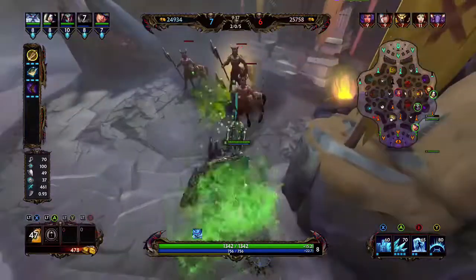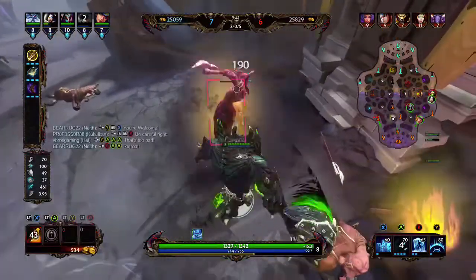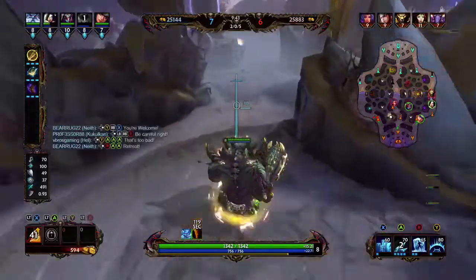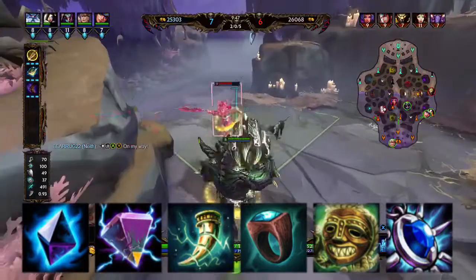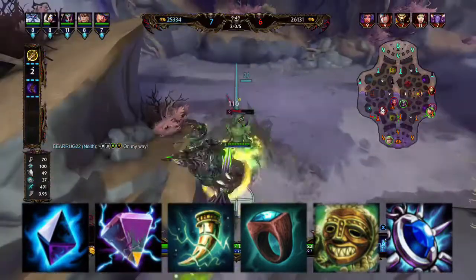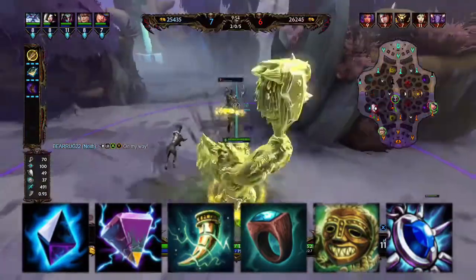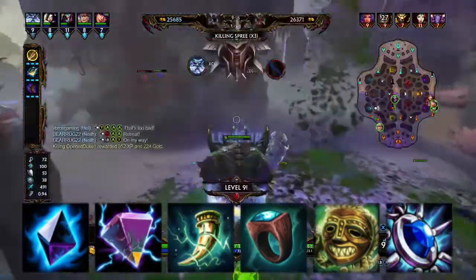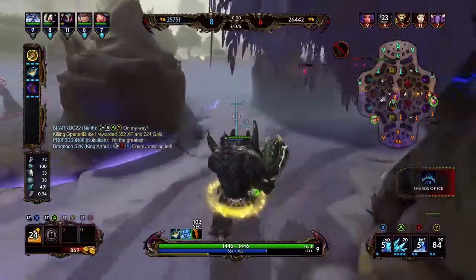Here are a few more items I like to use on Ymir — not in any particular order, just how I put them down. Obsidian Shard, Divine Ruin if you need to shut down a healer, Bancroft's Talon if you want lifesteal, Shaman's Ring which is really good, and Boomba's Mask if you really want to run around the jungle like a madman.